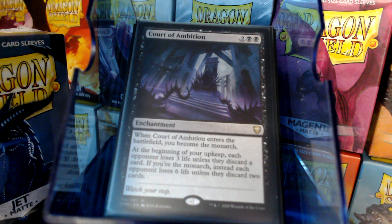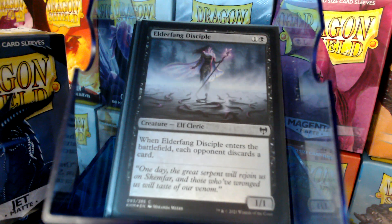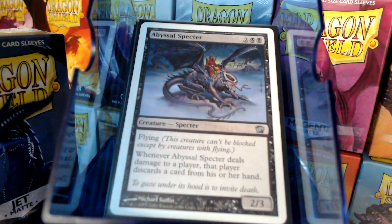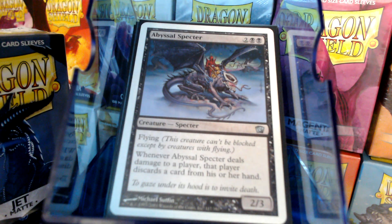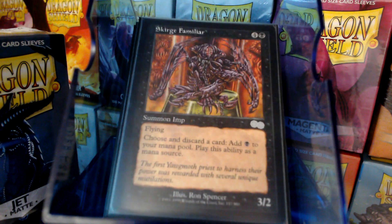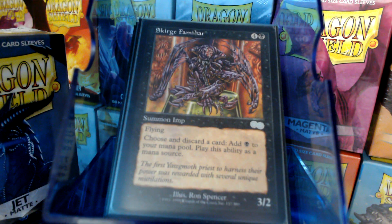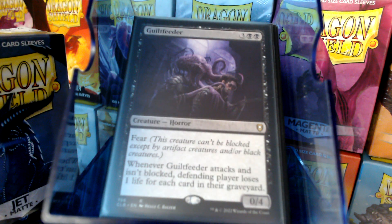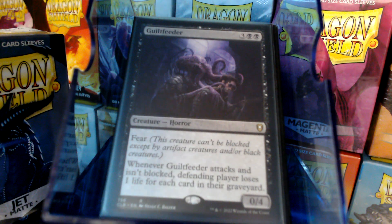Creature-wise, we've got the Elder Fang Disciple — each opponent discards. Liliana's Specter and Abyssal Specter — same thing when they enter the battlefield. I don't have the Hypnotic Specter; at time of building this, I couldn't get my hands on one. We do have Scourge of the Familiar — choose a discard to get a black mana, good for a temporary mana bump. Got a Nightmare, because we're playing mono black and it's good. And Guilt Feeder — attacks and isn't blocked, defending player loses one life for each card in their graveyard, which if we're making them discard should be a substantial amount.